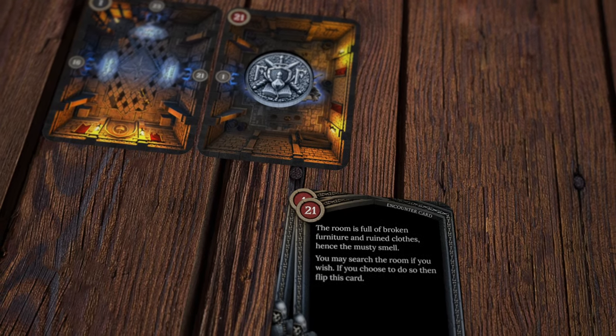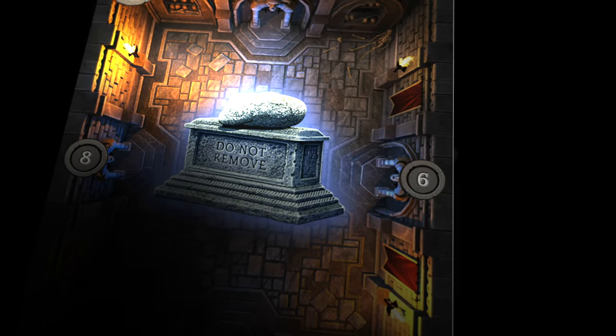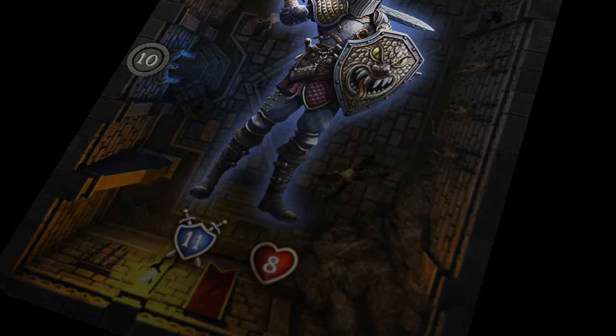Place the dungeon card for the direction you're moving in, then find and read the matching encounter card. Some rooms may appear empty, others may contain traps or treasure, and many rooms have nasty monsters.